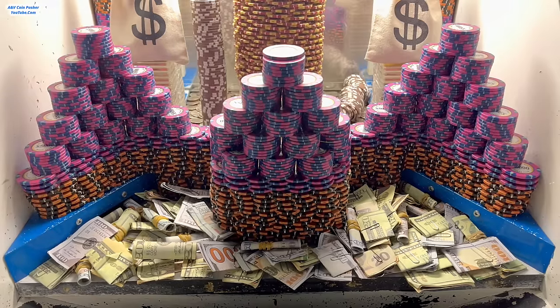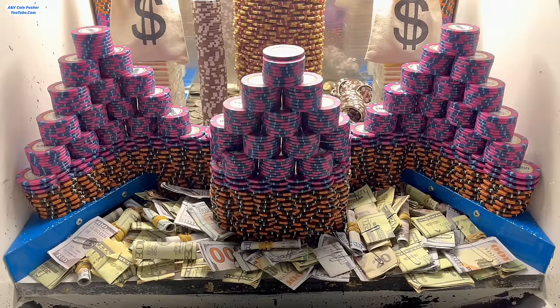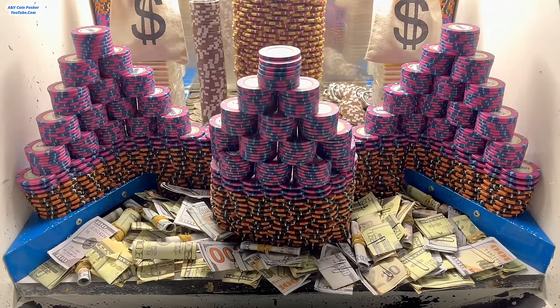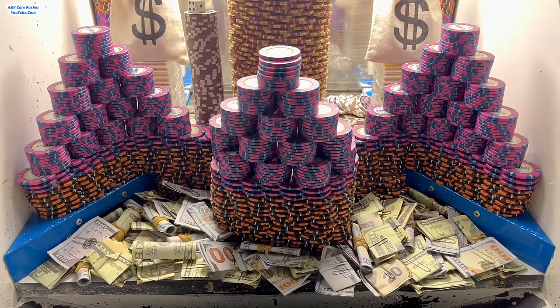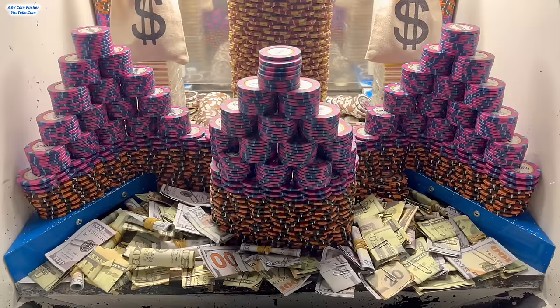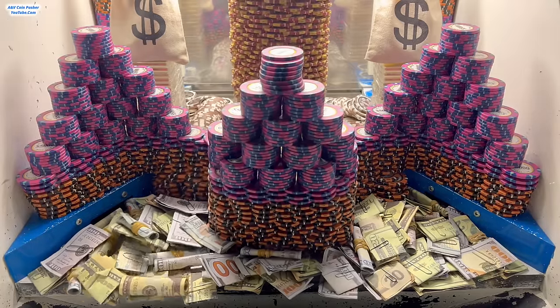Anyway, they've got this ginormous wall in here, and also a humongous tower of one thousand dollar chips and gold on the pusher. There are two towers of twenty-five thousand dollar chips back there. We got the one on the right hand side to go — I think that one had a dice on top, same thing for this one. Oh no, I think we lost that white dice to the blue shelf.